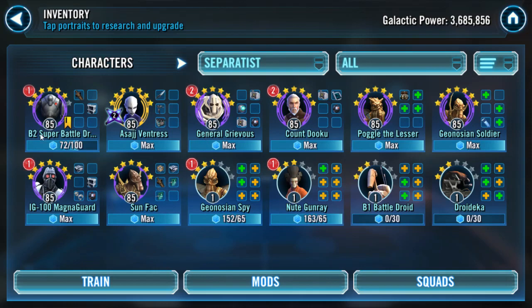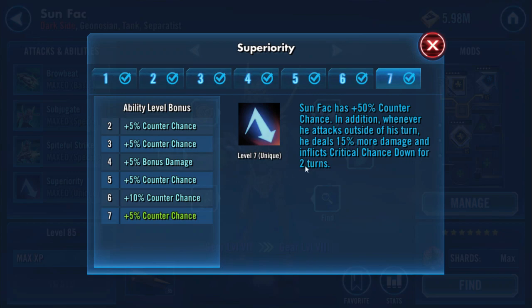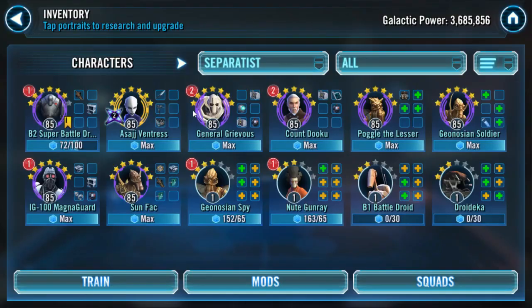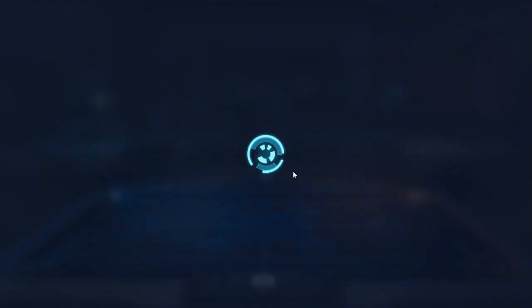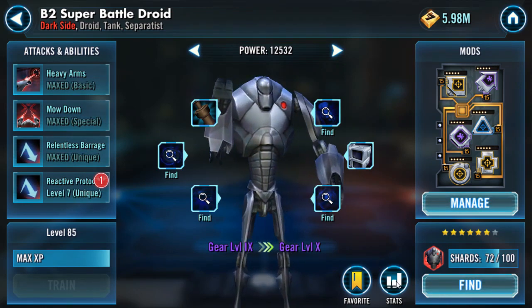We went over stuns: Count Dooku, IG-100, and Asajj. Geospy gets some nice dispels from his kit. Sunfac has a basic dispel, which is going to be very nice — plus he has counter chance, so every time he counters he'll dispel a buff, and he gets a taunt too. I think he's going to be very big. And B2 — I think B2 and Sunfac are going to be huge for dispels, especially since GK is going to have a taunt up almost every single turn.